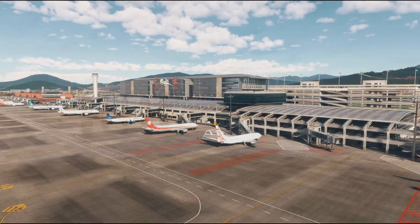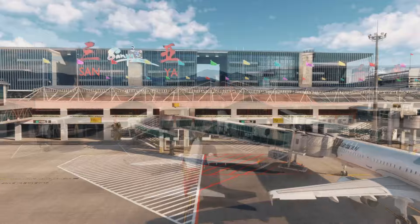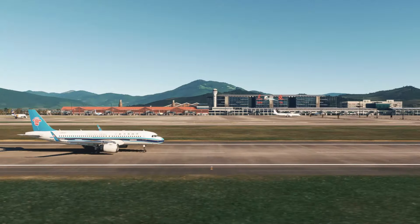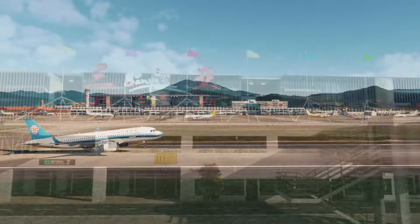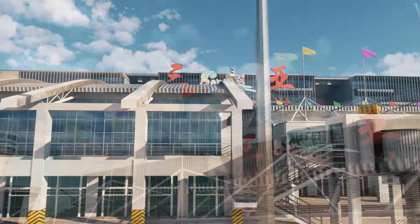Wow! Take a look! This scenery showcases the magnificent details of the airport and the sleek design of Sonia City. We have carefully presented the details of Terminal 1 and Terminal 2 to ensure you have the most authentic experience. The layout between the terminals allows passengers to conveniently transfer flights.